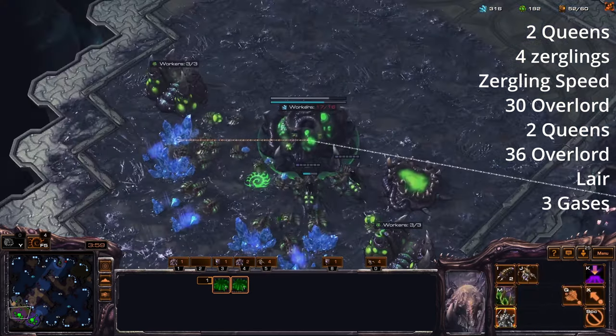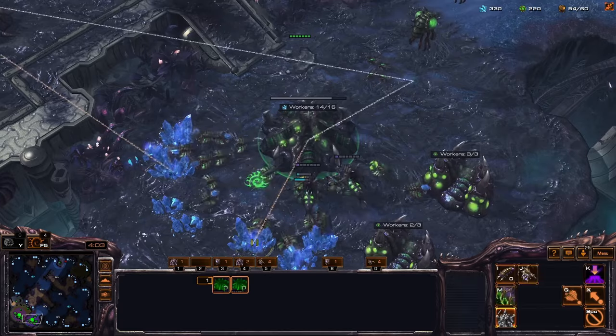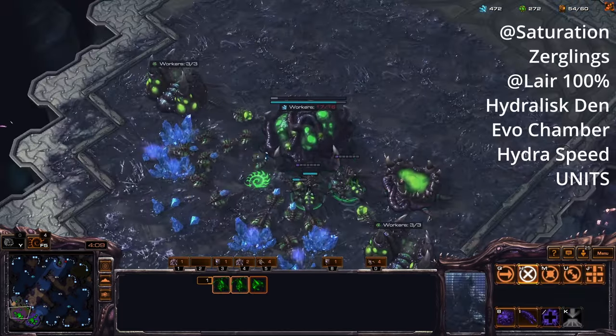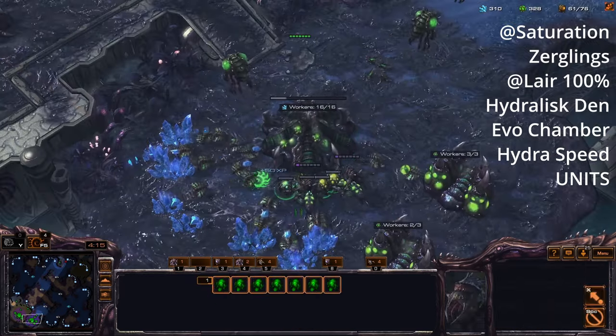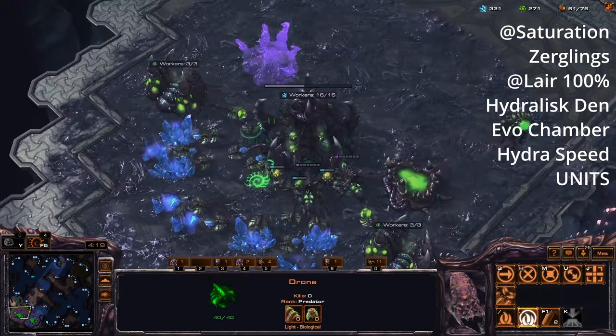We've got our three gases finished — start putting workers in. Keep building drones; you're not going to stop building drones until you're saturated on both bases. You can go slightly above 16 — like 17 — because it's going to build the hydralisk den in this case. Once you're at enough workers, start building zerglings.